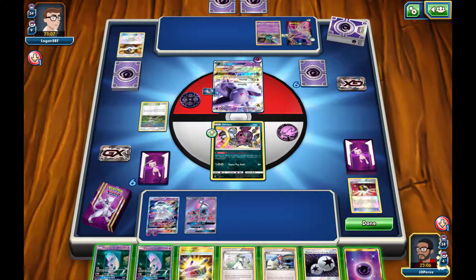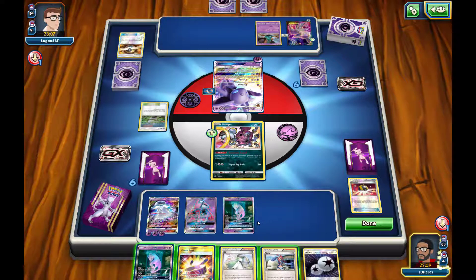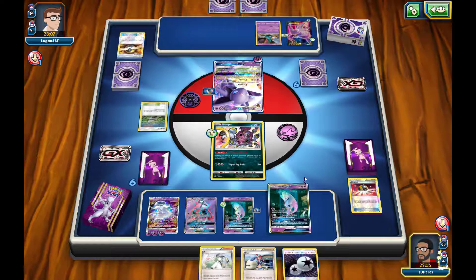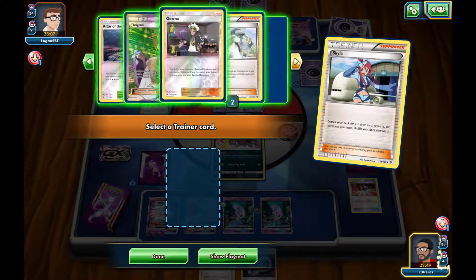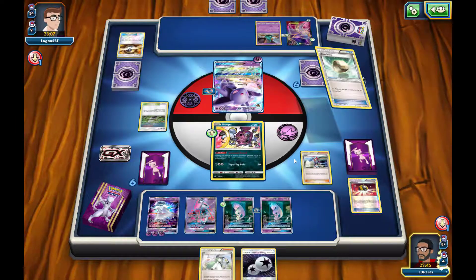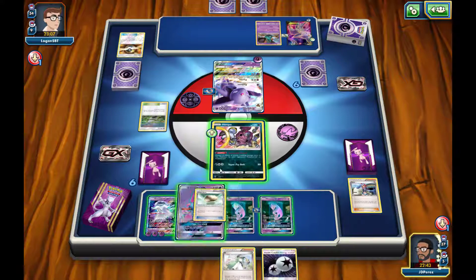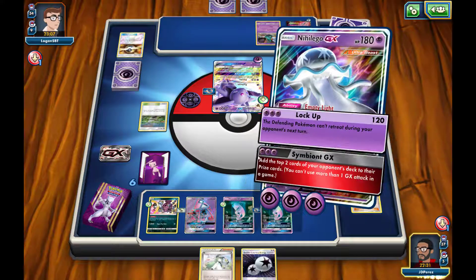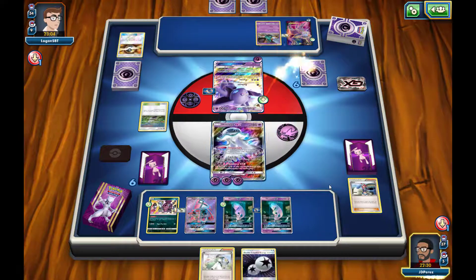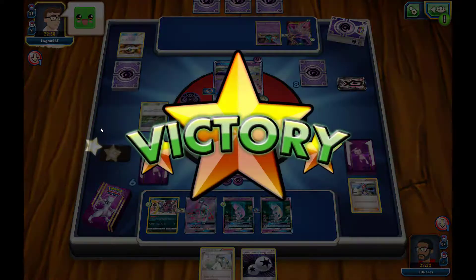We're currently blocked, so we'll put Mewtwo GX up and throw an energy on it, with Choice Bands going onto the Mewtwo GX as well, and another Mewtwo GX down to the bench. I do have the Float Stone — I'll attach it to Hoopa and then we'll add two prize cards to our opponent's prize section. Our opponent should have eight prize cards after the GX attack. And there it is — eight prize cards! They may be able to knock us out, but they concede! We made them get eight prize cards — pretty awesome!